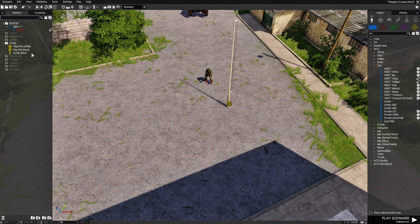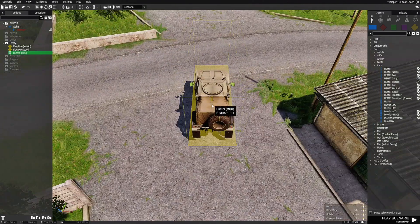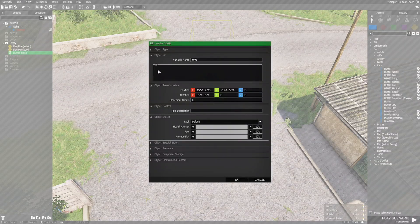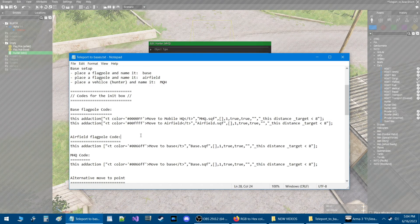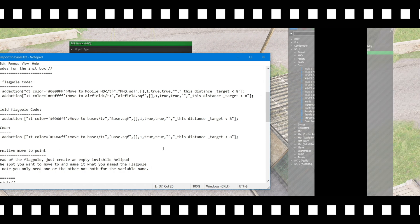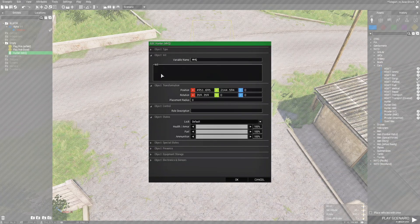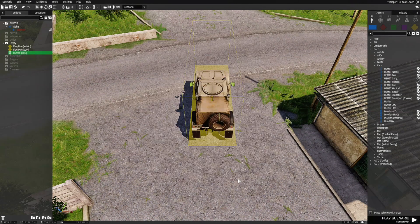Next, go to the MHQ and open its INIT box. Go back to the notepad document, go down to the MHQ code, copy it with Ctrl-C, go back in-game, and in the INIT box press Ctrl-V to add the code. Hit OK.